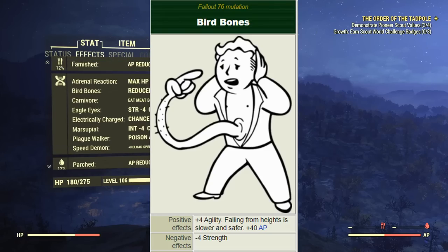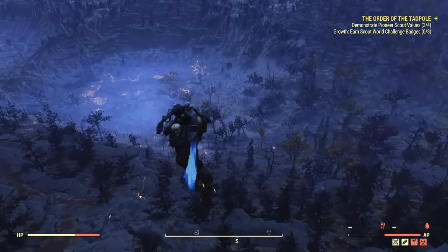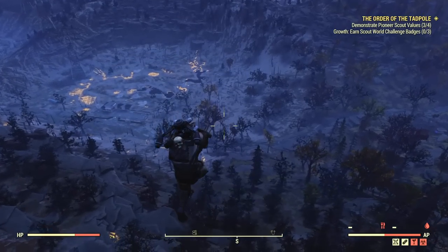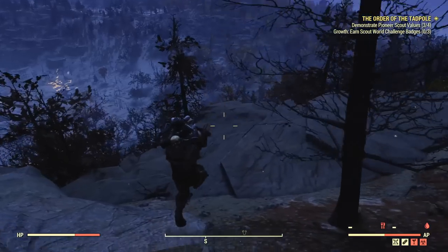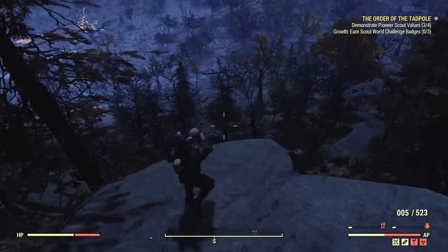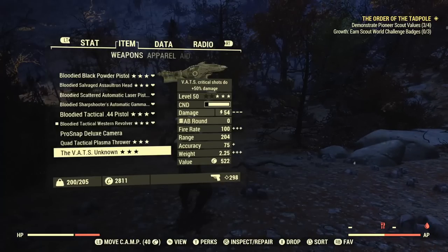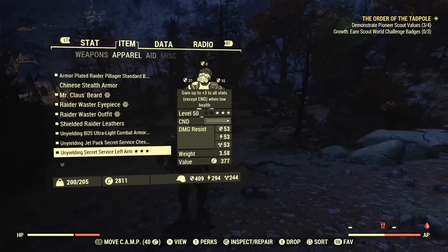Next up we have Bird Bones, which grants a plus 4 to your agility and also the ability to fall 50% slower, reducing fall damage. The downside is a minus 4 to your strength. This is a great mutation for all ranged builds — pistols, rifles, or even heavy weapon power armor builds — but it should not be used on melee builds due to the strength penalty, as a minus 4 to strength equals about a 20% reduction to melee damage output.